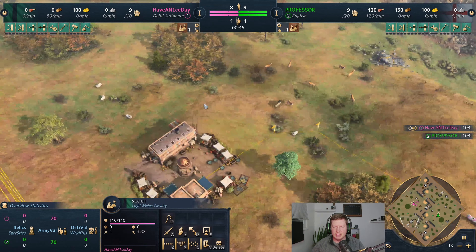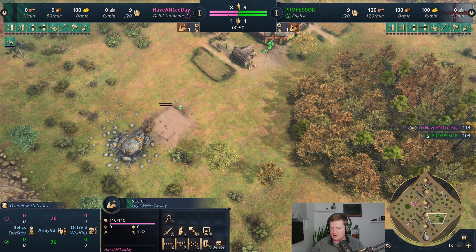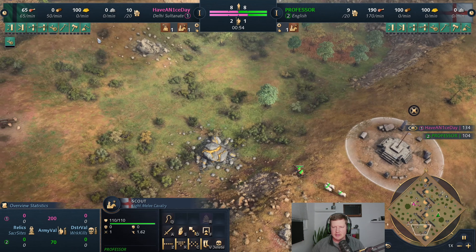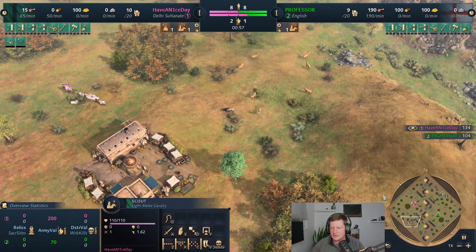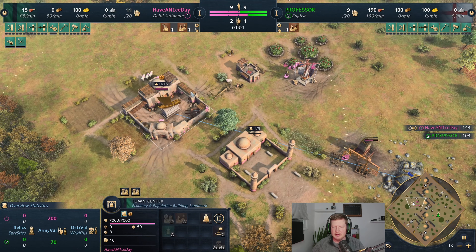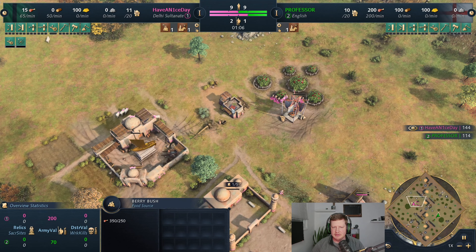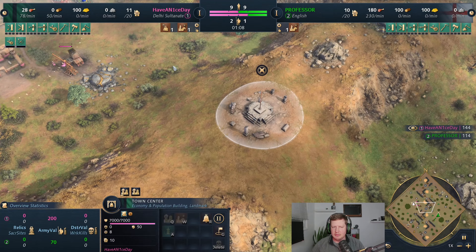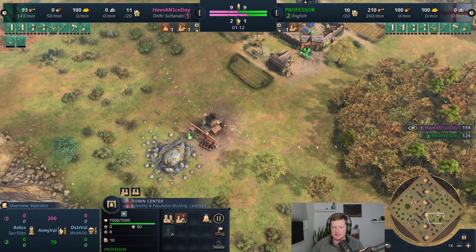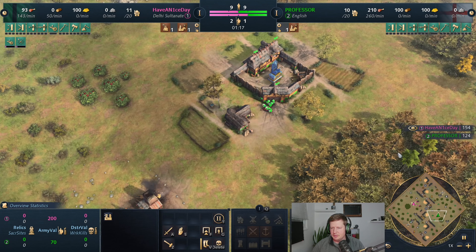We're gonna circle back here by the market and pick up a nice gaggle of sheep. Let's take a look - our opponent's scout is down here on the southwest side already as well, so we should cross paths here. Pretty standard opening for me. I've got my gold way out front, out of range of my TC. Berries are okay, but we're real close to the center here. He's just across the way, and his gold's off to the side - he's got a pretty long walk for gold as well, which could be good for us.